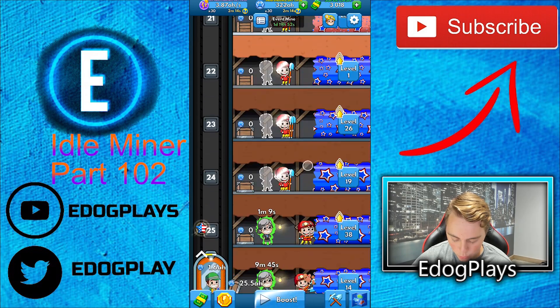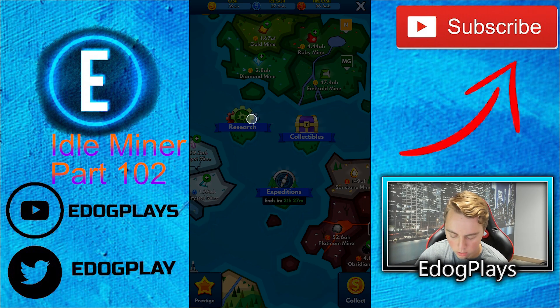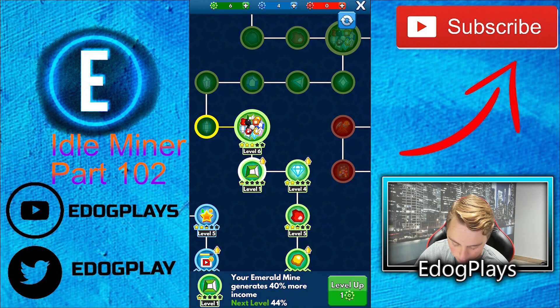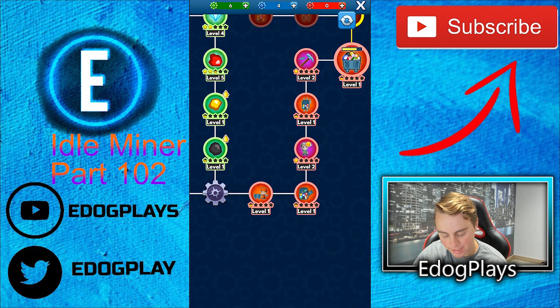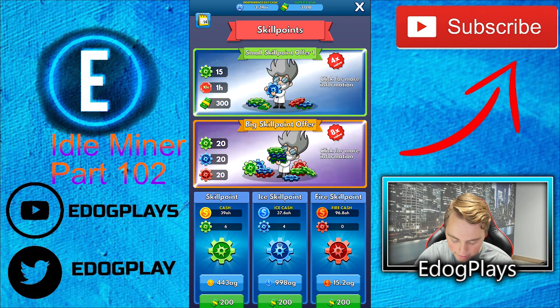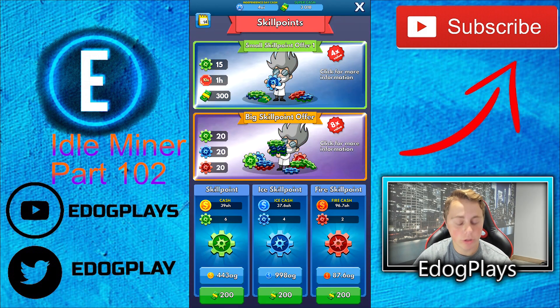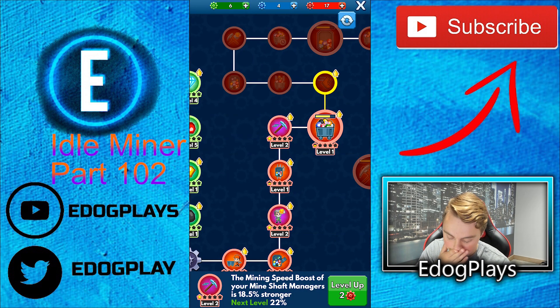We got the new guy on — 8.295 times mining speed boost. We haven't spent our skill points in a long time, probably because we had none. The ones I really like are the fire continent guys. Let's go ahead and buy some skill points — usually you can buy in packs of 10. There we go, we got 17. The mining speed boost of your mineshaft managers — let's upgrade that. It's only 2 percent but it's nice.